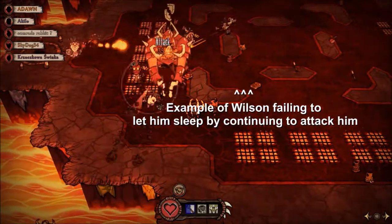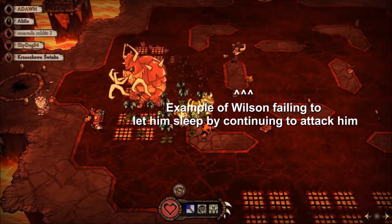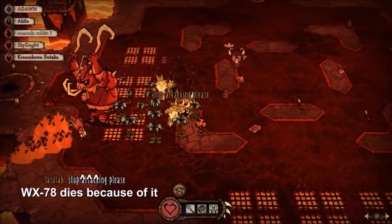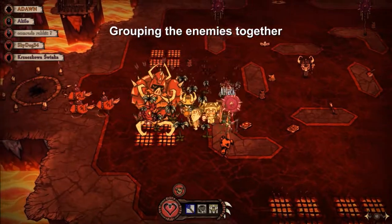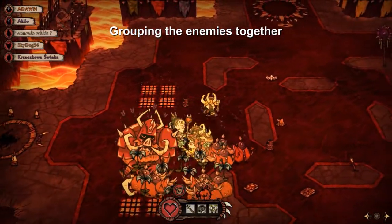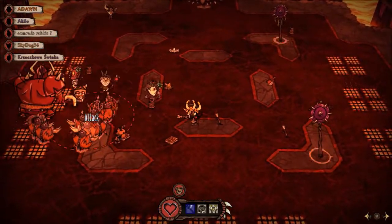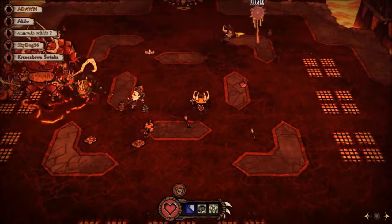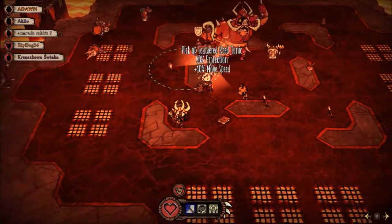Halfway through the champion fight, the champion will spawn minions to help him fight. When your healer puts down the healing circle to put the champion to sleep, it is your job — and everyone else's job — to stand in the middle of the circle and group everything together. The easiest way to take out these minions is for everyone to basically group attack them. When all the mobs are together and the healing circle is about to end, everyone should unleash their special ability on those groups of enemies to take them out easily. Plus, the champion's AOE attack can also do damage to his minions, which makes it a bit easier to kill them as well.